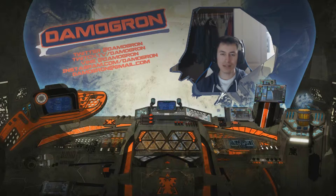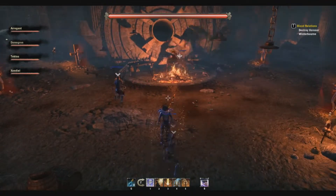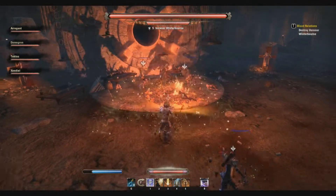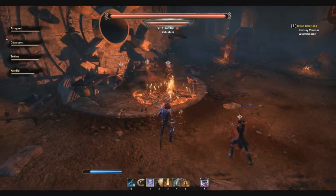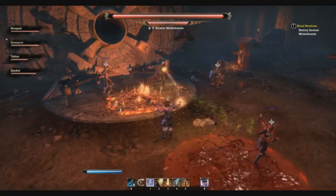I'm Domogron and this is your ESO boss strategy. Last boss in the Spindle Clutch, Vorunner Winterborn. He has a cool name too. This boss is actually probably one of the more healing intensive ones.